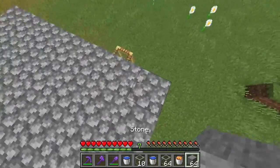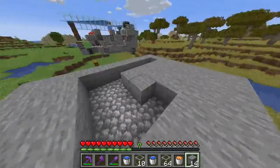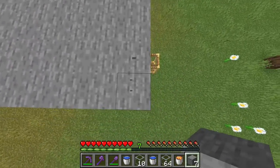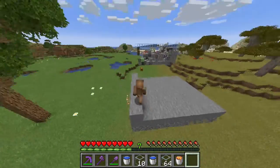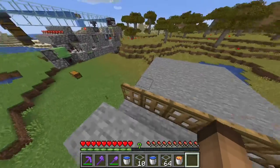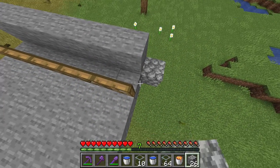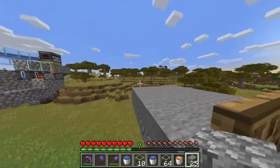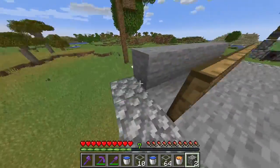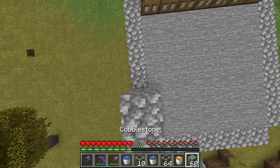Now you're gonna take your stone and cover up all the cobblestone with some stone like so. Once you've got that filled in, you're gonna take the rest of the stone and on one of the rows here, you're gonna place another row of stone on the top. So you should get like this sort of L shape. Now you're gonna take your trapdoors and place them like this and flip them. Now you're gonna take your cobblestone again and make an outline of everything. You're gonna start here and make an outline of the whole platform except for the back part here.